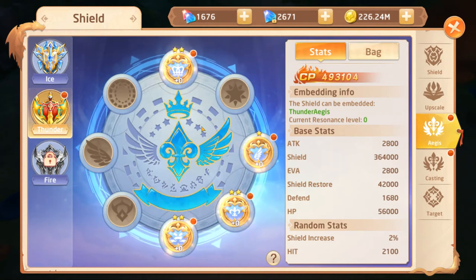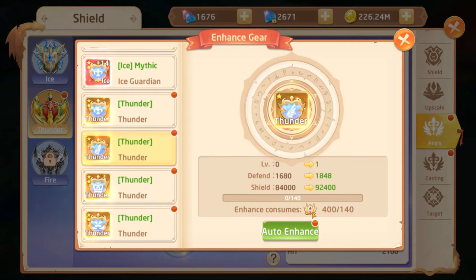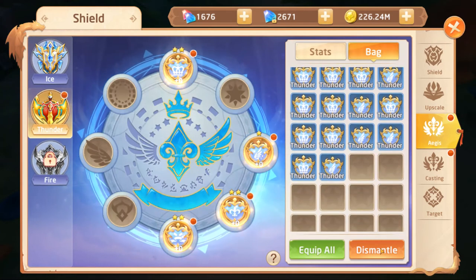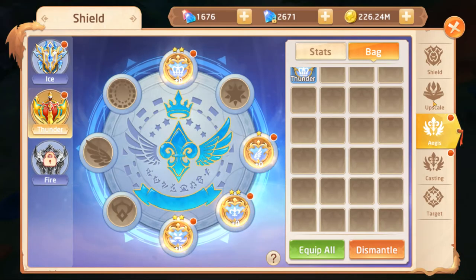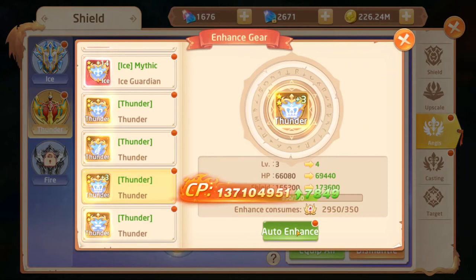You'll see red dots available on the Aegis pieces — that's because you can enhance them with upgrade components. Where do you get these upgrade materials? You get them from dismantling your unused shields. Go into your bag and dismantle the blue ones using batch select. That got me 3,800 materials. You can then go into the Aegis menu and upgrade these parts individually.